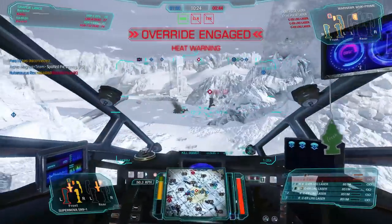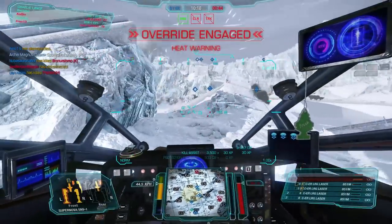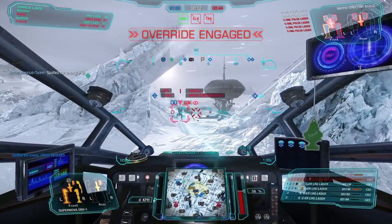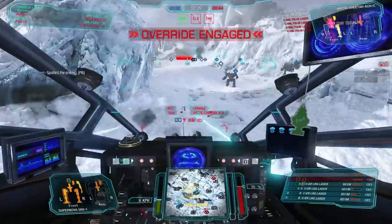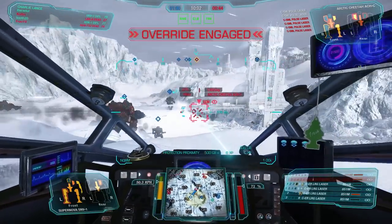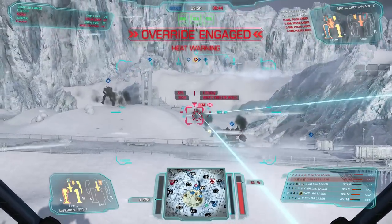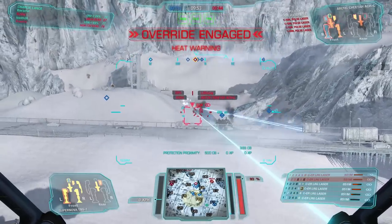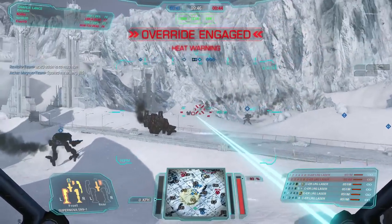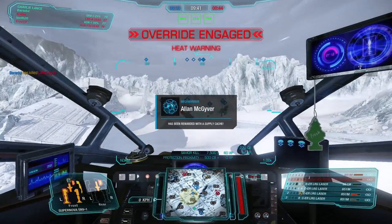I leave it to my team to take care of the Locust because I'm the one with the big firepower that needs to take down the big targets. My center torso is taking a lot of damage and here comes the Cheetah again — I lose a significant amount of heat management because I lose heatsinks and the XL engine. If you lose a side torso with a clan XL engine, you get a heat penalty. Anyway, the Cheetah is the last enemy. We try to hunt him down, but he's doing a great job splashing all the incoming damage. You should always go for bigger targets when shooting with ER large lasers.